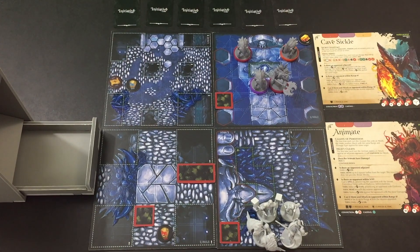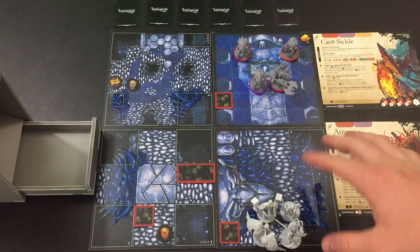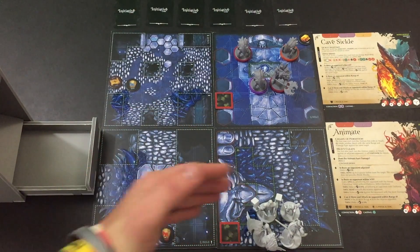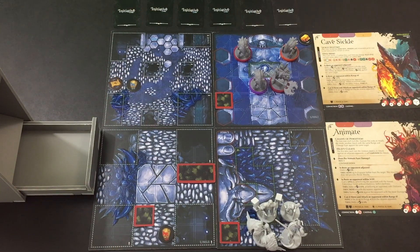We're getting the board set up here for Finding Their Way, which is an encounter close to a dozen encounters into Middara: The Unintentional Malum Act 1. We've got our adventurers starting down here, and then initially we'll have these three cave sickles and one animate up here. It looks like we're probably trying to head over in this direction. There's a totem here but all of this is obstructing terrain, so I'll have to come up here and around to see that one. There's another blue totem up here and an objective here, which represents a large set of locked double doors.